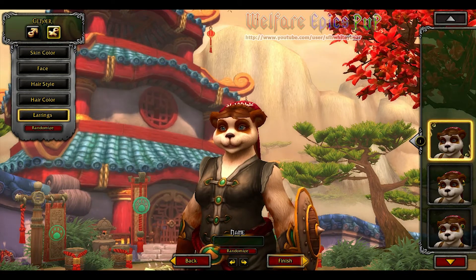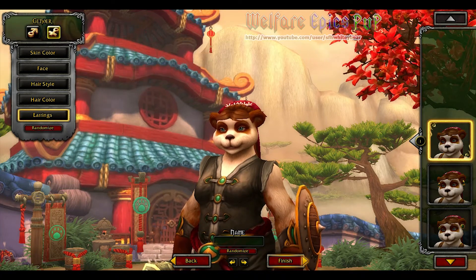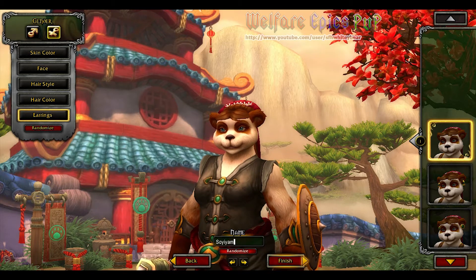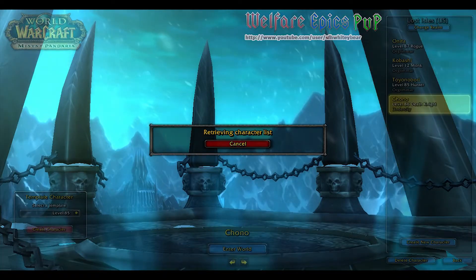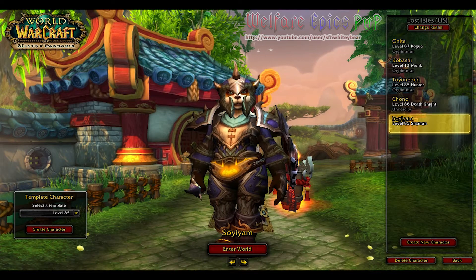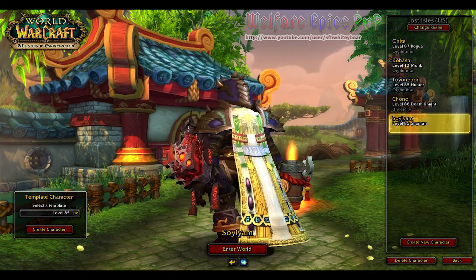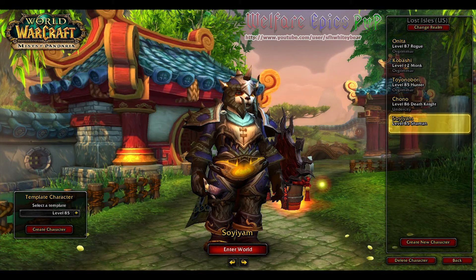I'll select some features real quick and randomize the name. I usually don't randomize the name, but for this video I'm doing it because finding a name that fits will take all day. With the Pandaren, once you create them you choose your affiliation, and then there they are — a level 85 template fully geared up to level 85. I'm going to go ahead and log this one in.